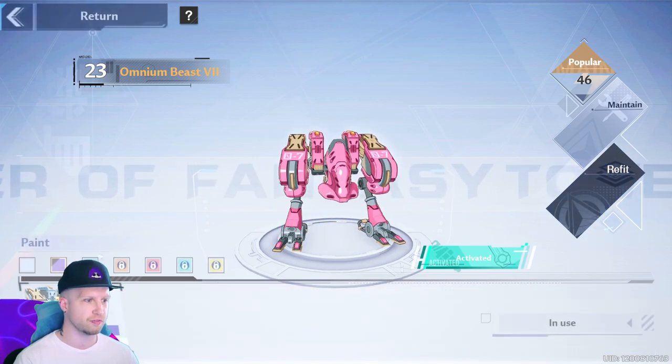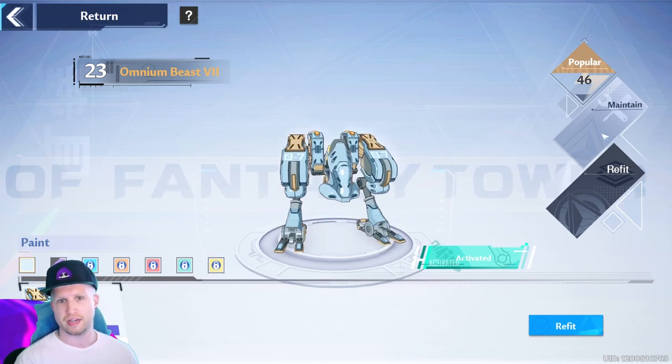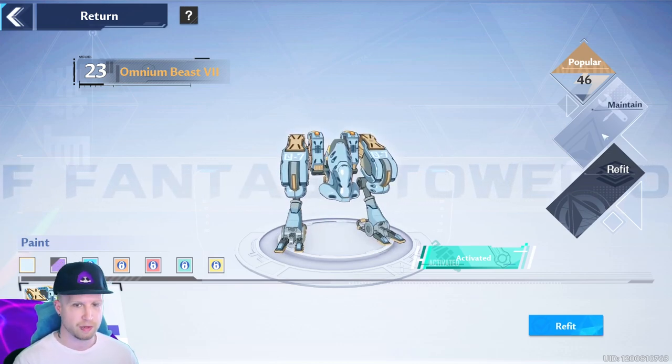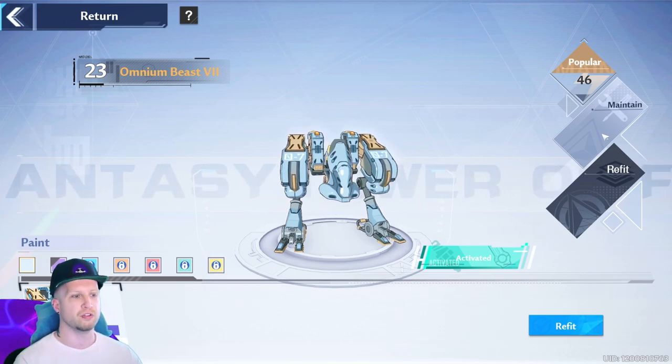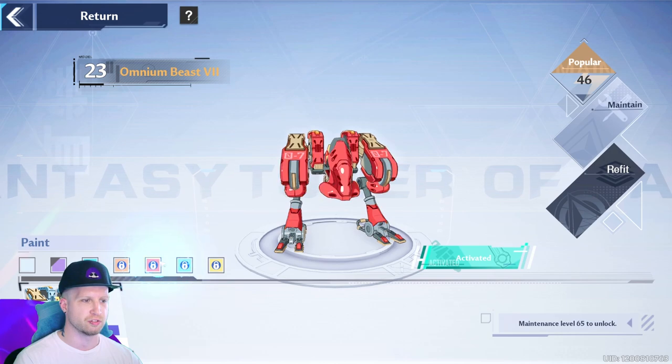The color of the default version of this mount is going to be gray, and then as you maintain it and level it up — which is something you unlock by being at the right level — you can unlock all of these different colors and so on.